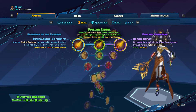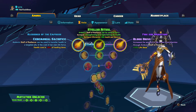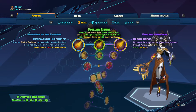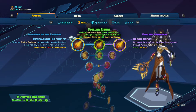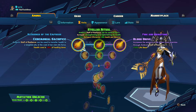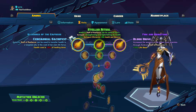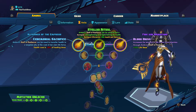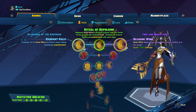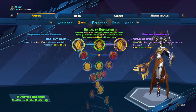For level three, Blood Drive, Stellar Ritual, and Ceremonial Sacrifice are all actually good, but I prefer Blood Drive. Stellar Ritual is a close second — just generate a Sunspot and keep it alive and it will keep healing you, which is a good option. But it's not that great in PvP versus mode, so I'd choose Blood Drive for versus mode. You can go Stellar Ritual in story missions.